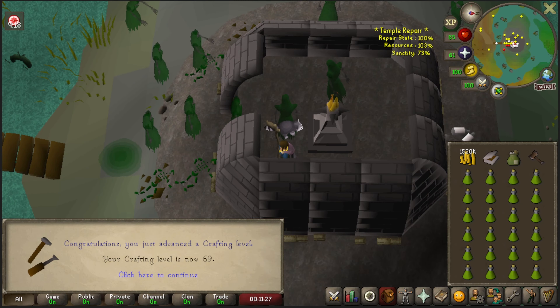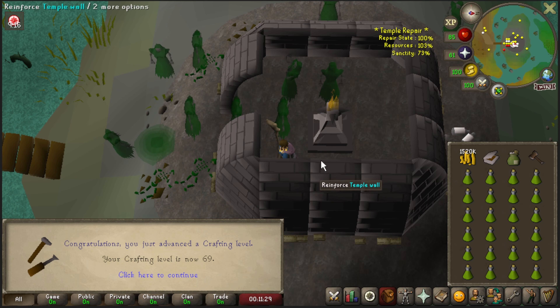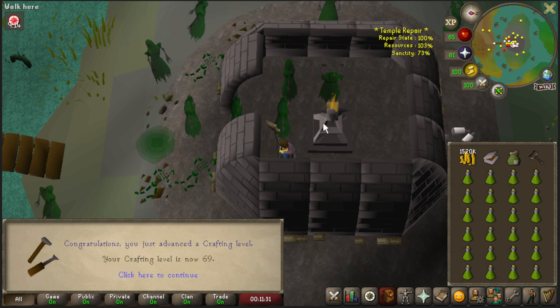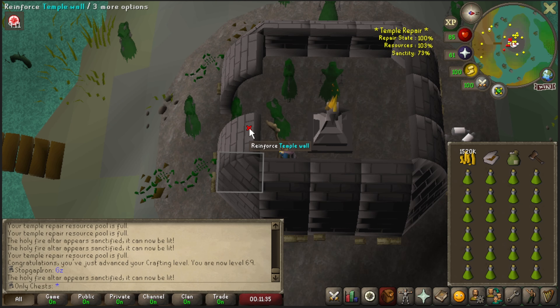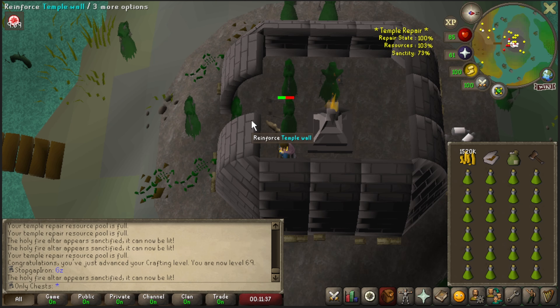I feel like this is the first clip I've recorded this week because I've been super busy, but there is 69 crafting. Can I make Blue Dragon Hide Shields? I don't think we'll ever do that, but the option's there.